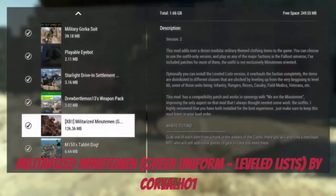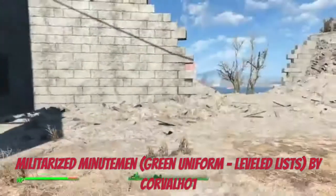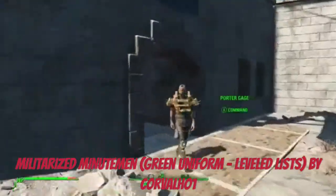Today we're looking at Militarized Minutemen, which adds some cool sets of armor to the Minutemen. You can get this from a trunk in the armory of the Castle, and there's also a merchant in case you want extra ones.